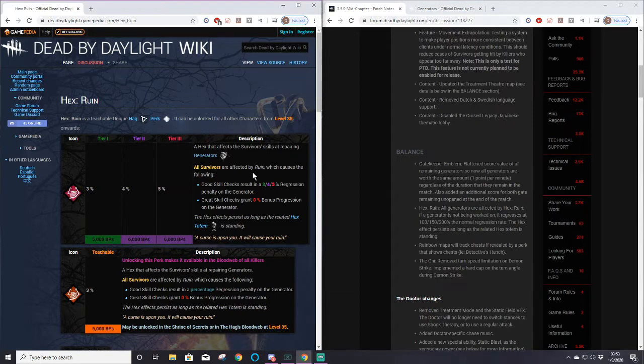The benefit I see to current Ruin is that it allows slow killers - ones without a strong early game such as Trapper, Clown, Hag, anything that takes setup - to get that passive pressure on generators, allowing them to snowball in the mid or late game. Even if Ruin only lasts 45 seconds because two survivors aren't looking for it, that's 90 seconds where they're not working on generators - over one full generator's worth of time. With those two off generators and you in a chase with another survivor, only one survivor is working on a generator.